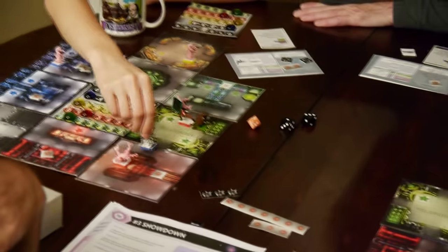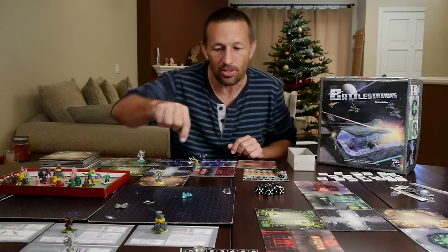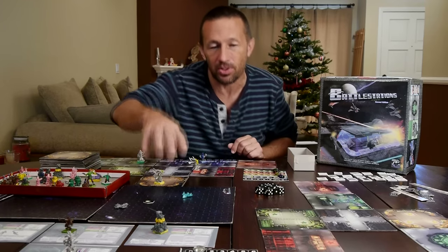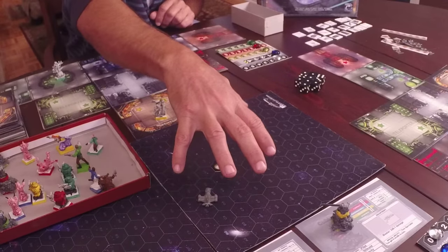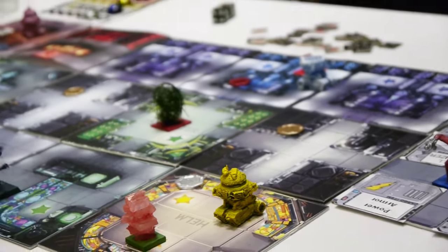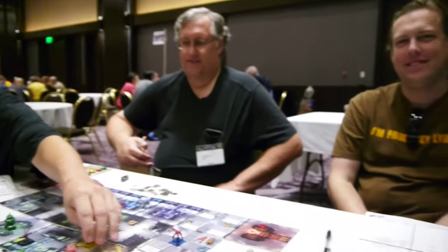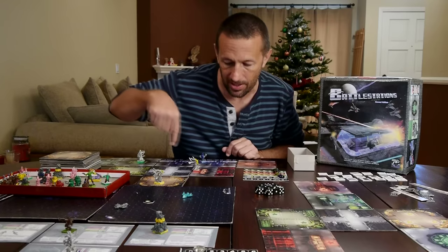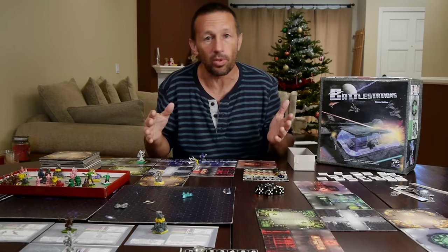In Battle Stations you're a character on board a starship, moving around and operating the starship, and your starship is also in space, moving in space. So it's simultaneous action on board the starship and action at the macro level in space. It's a cooperative game where you have up to four players working together as the crew to solve the mission, and one player working as the enemy controlling everything else in the universe. It could be an enemy starship — which I have set up here — or it could be a space monster, a space anomaly, or some sort of rescue mission. You never know what's going to happen. It's just like an episode of one of your favorite science fiction series.